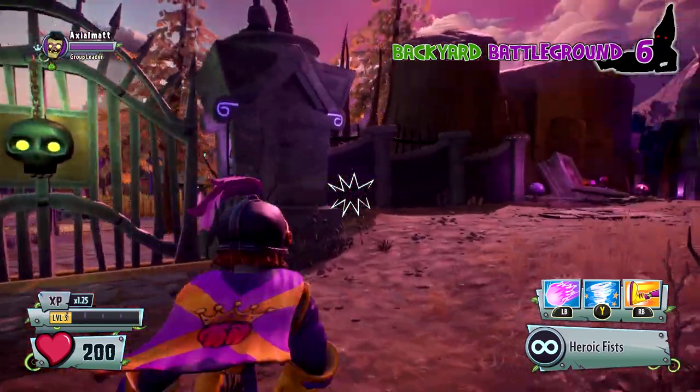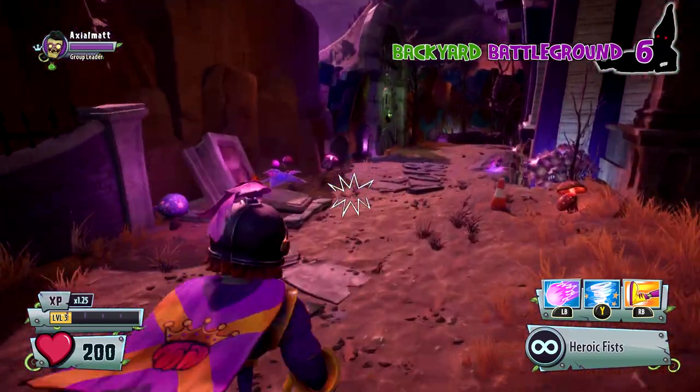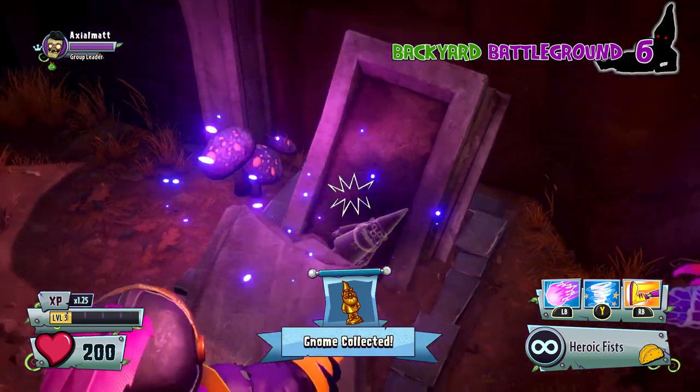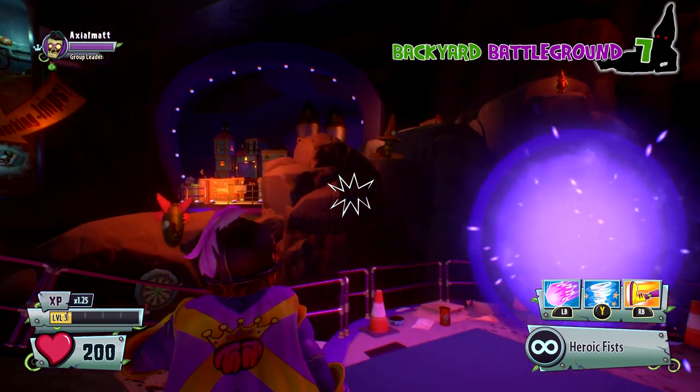The next area we're going to switch over to zombies because some of these you have to be in the zombie base to get. This one's pretty much right by the spawn — take a little bit of a left and there you go, right in the tombstone. You don't even have to do a quest for that one, just right there for you.